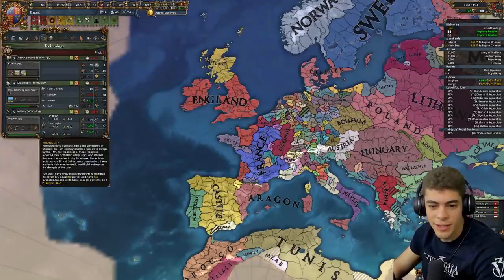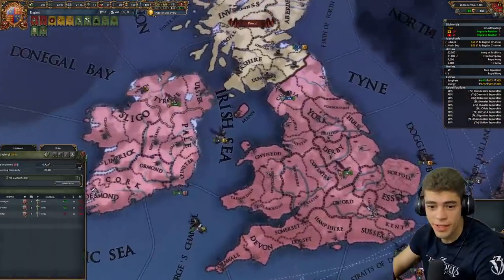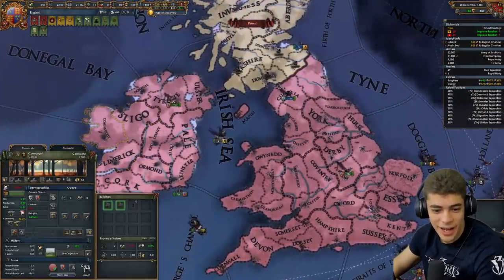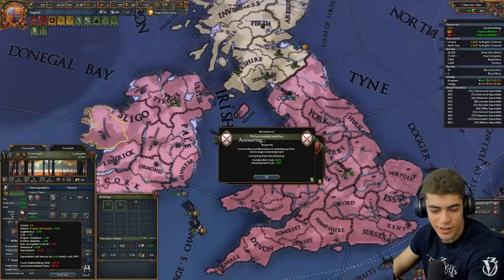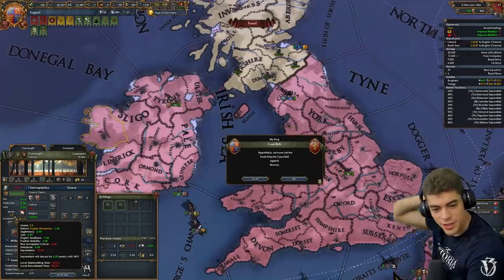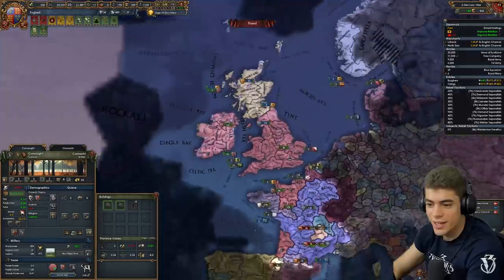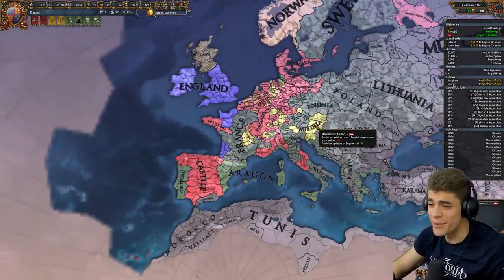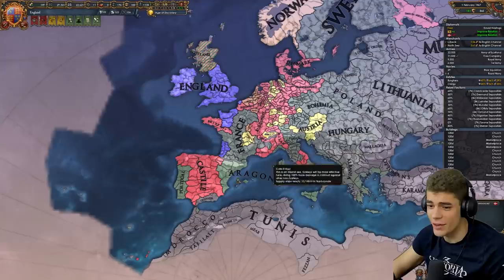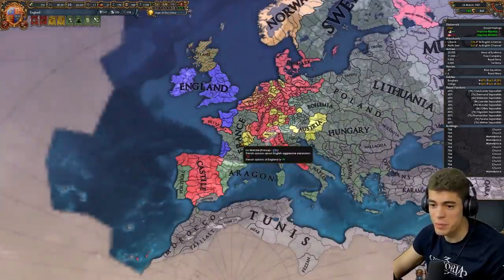I'm going to make sure we get mil-tech six before we do anything else. Massive coalition. These rebels are super chill — the Irish don't really care about revolting right now. We just have lots of good stuff: high legitimacy, English traditions, positive stability. I say this all as the French have rebels. I'm really surprised the coalition doesn't think they can take me — I think it's literally just because the Austrians and the Aragonese haven't joined because they're friendly. If they join, I'd be pretty screwed.